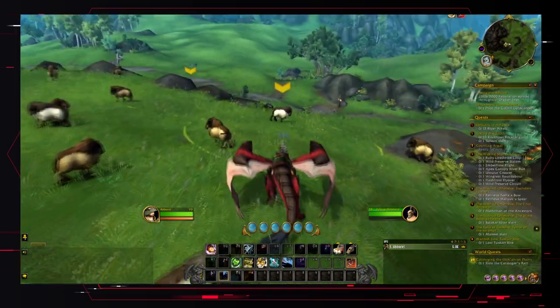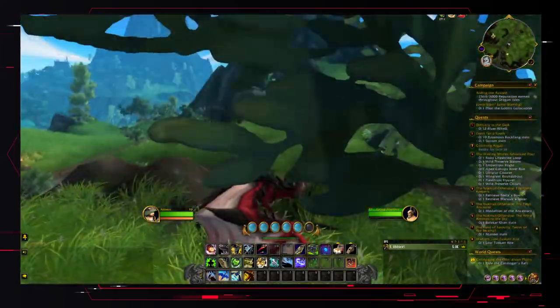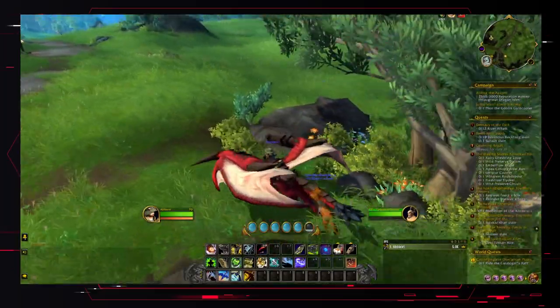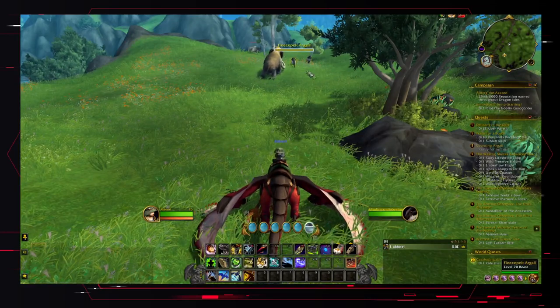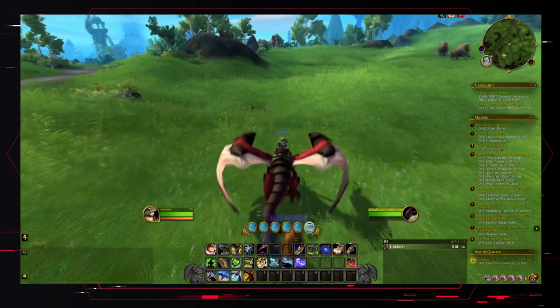If you fly over and come over to this portion, just across the road — just so you don't get lost — especially just across the path over here, there will be a Wandering Argali. It's like these ones, but it's not these ones specifically. It will say Wandering in its name.